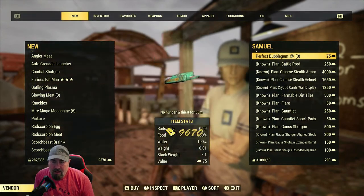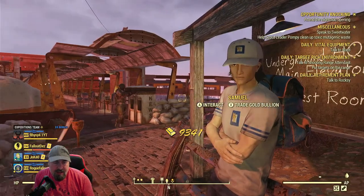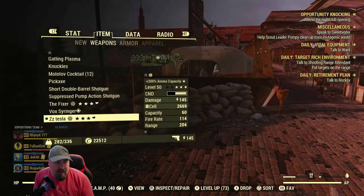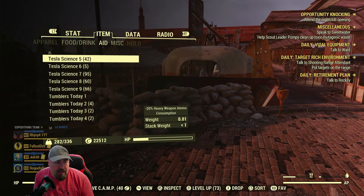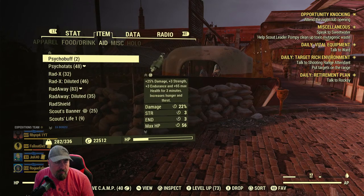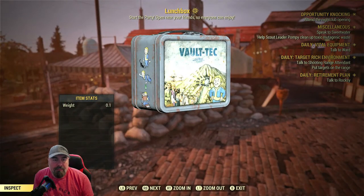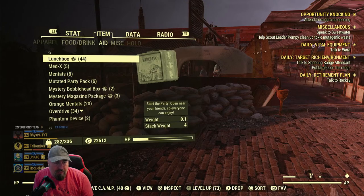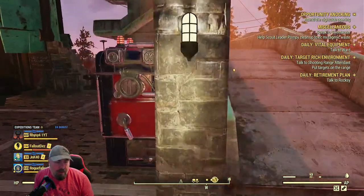If you've got all the plans like I do, the other things you can buy are lunchboxes and Perfect Bubblegum. The lunchboxes are for boosting your XP - you open one up and it does a 25% boost. When Reese is around I'll go and open them.